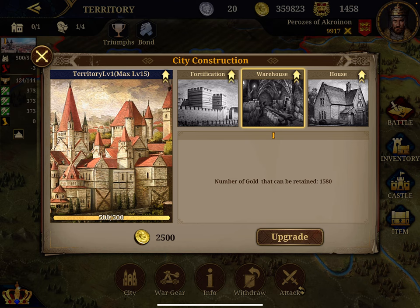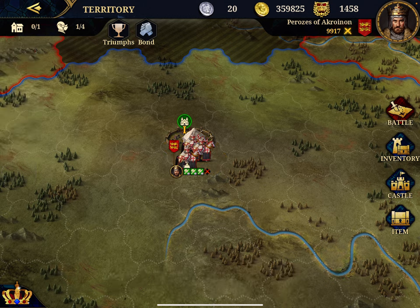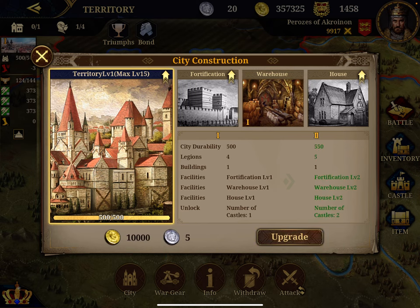Instead of the usual industry production, you have a warehouse. Because the city produces coin time-based — you see now I'm producing the second coin, and then you click here to collect it. The warehouse allows you to stock more coins, because you don't play online all the time and the city continues to produce gold. So a good way to start is upgrading your warehouse. I can retain up to 1,580 coins. I will also invest in the city.